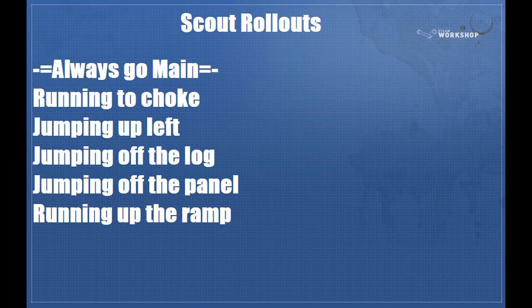I'm going to talk about a couple different options here. You're either going to run to choke — go out of the big shutter door and then go all the way to choke — or you could jump up the left side panels, jump up off the log onto mid, jump off the panels, or run up the ramp. In the next little bit I'm going to show you jumping off the left, jumping off the log, and jumping off the panel, in order, so that you can see how it's done. As a scout player, you should practice these sorts of things so that it's second nature and you can do it really quickly.